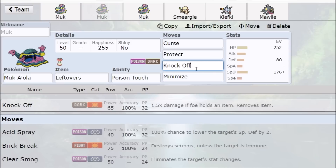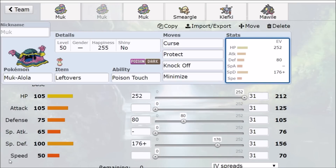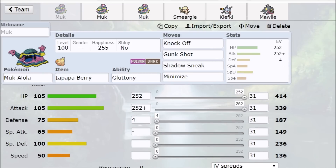Poison Touch adds a little stall — 30% chance to poison on a Knock Off hit. If it's not a KO, they can get poisoned and you just Curse-Protect until they die. For the EV spread on this set, I'd go Careful nature with max HP and heavy Special Defense investment, with the rest into Defense, so you can survive physical hits and get extra value from Curse. For the damage-oriented set, just max HP, max Attack, run Muk, and win.